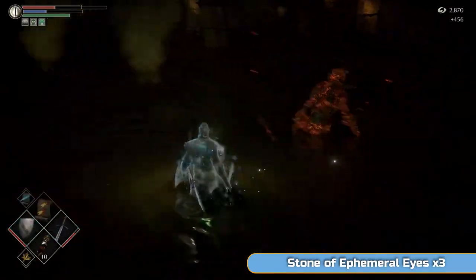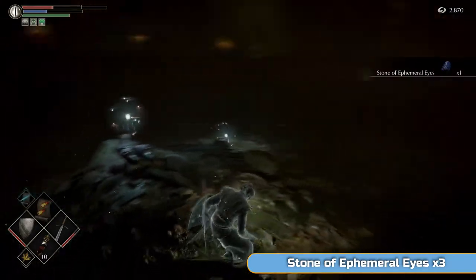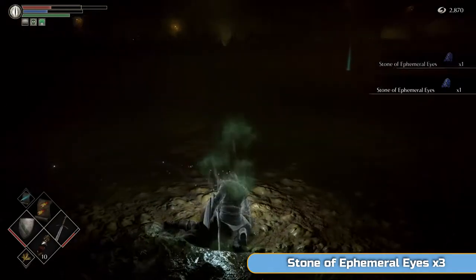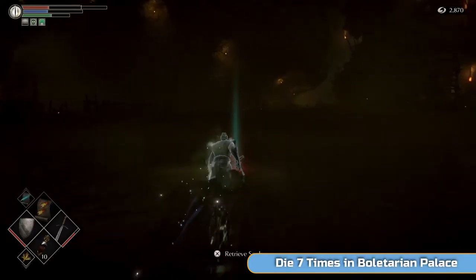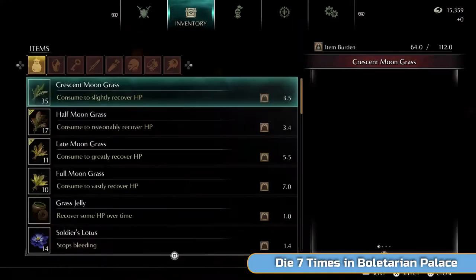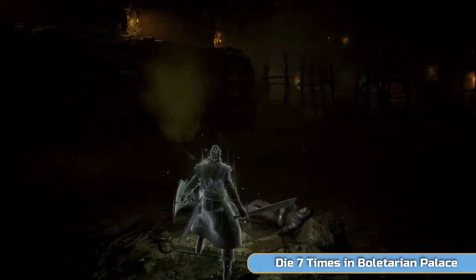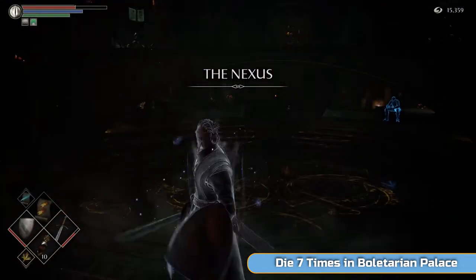These guys may also drop Stone of Ephemeral Eyes — watch out for that. Three more. You should definitely have enough now — I think I have two spare by the time we've finished. If you don't, the old woman is at the end of this swamp so you can buy one from her, though it'll be expensive — maybe 20,000 or more. And Patches sells them for 30,000 apiece and has three, so there are four more up for grabs if you need them. I'm going to use the Archstone Shard here to go back with my souls.